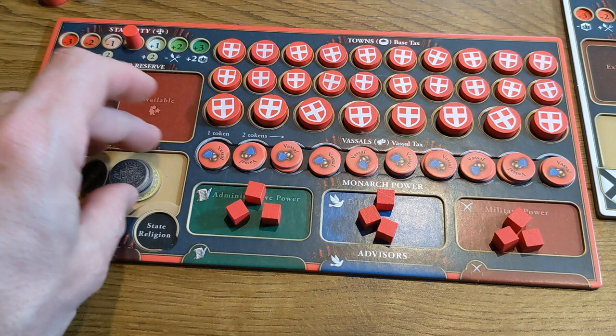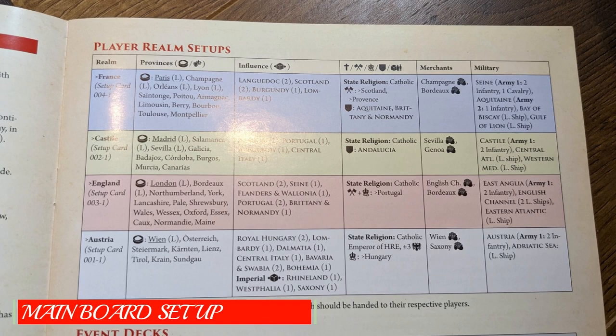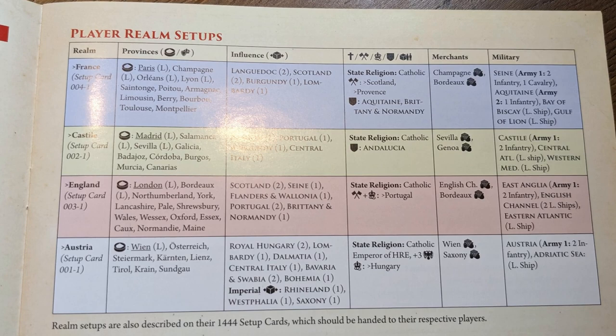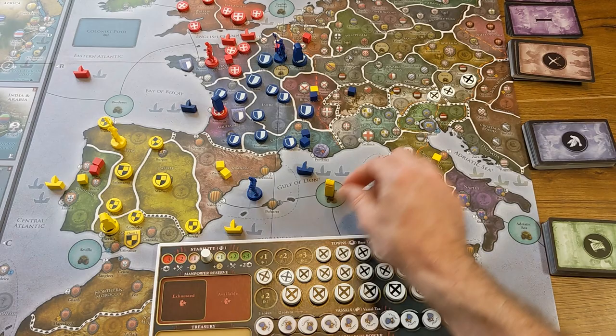15 ducats are placed in their treasury. Each player then takes a look at their realm's setup card, referencing the scenario setup notes, which lists their starting provinces marked with an L and starting ruler. Players set up their realms by taking towns and vassal tokens from their player mats as needed, remembering to always take from the lowest numbered slots from left to right.